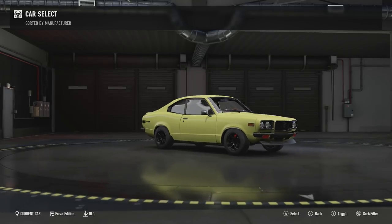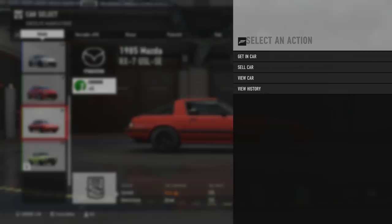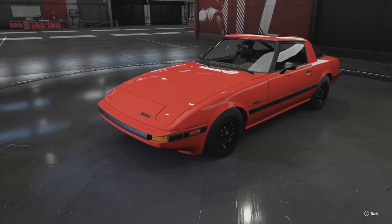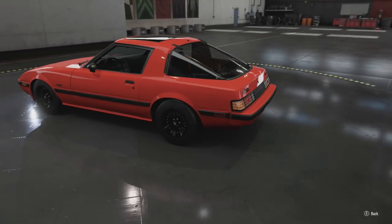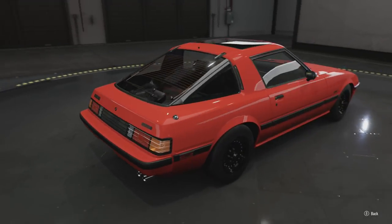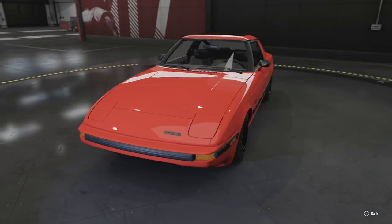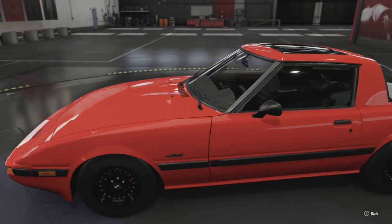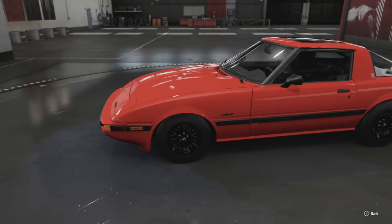I like the yellow but I'm really down to switch colors as well. The wheels obviously are not spot-on to my wheels — they don't have the little bolts — but this is the closest I've ever gotten in a video game to it actually looking like my car, which is really cool. And of course it's the same paint code; Forza does a good job with matching paint codes.